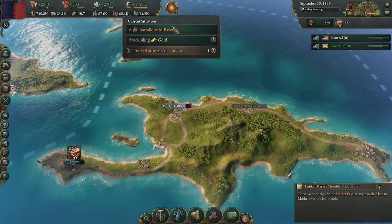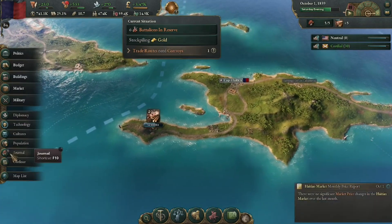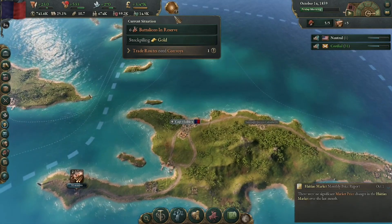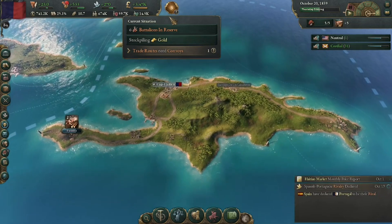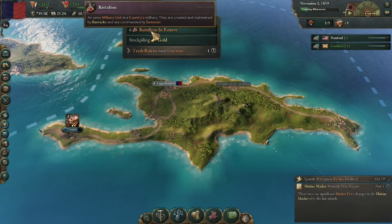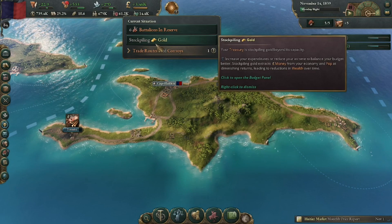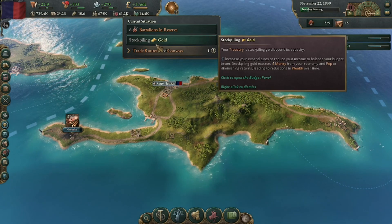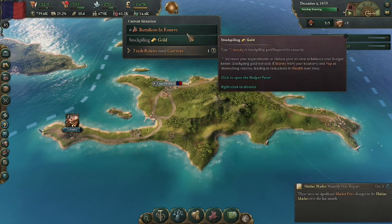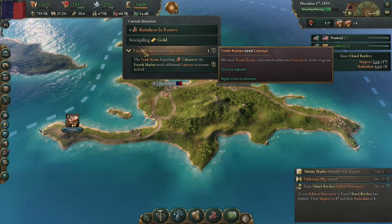The current situation tab is great - it basically just gives you a rundown of what's going on and where your areas of concern are. Paired with the journal, it's really nice - the journal gives you direction and guidance and the current situation tab tells you what's going on immediately that you should probably address. Right now it's saying we have battalions in reserve, we're stockpiling gold and have reached our maximum for how much money we can store, and our trade route exporting tobacco to the French market needs additional convoys to increase its level.